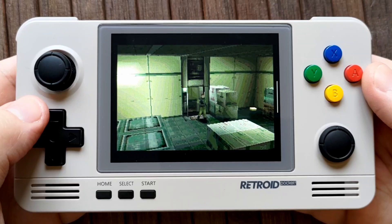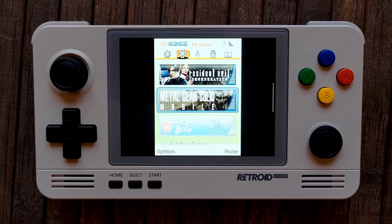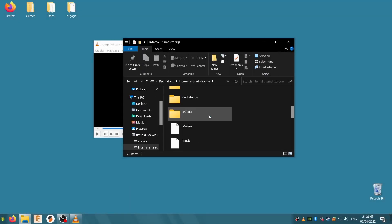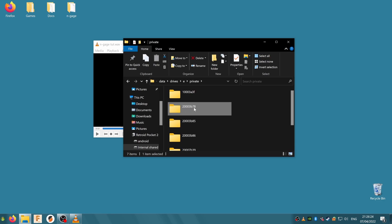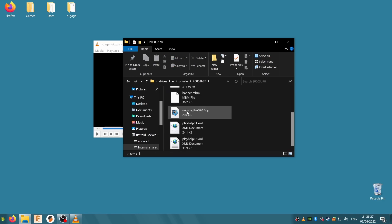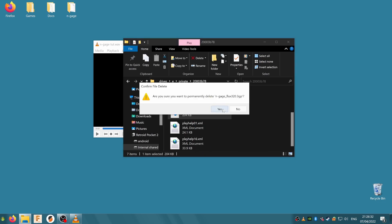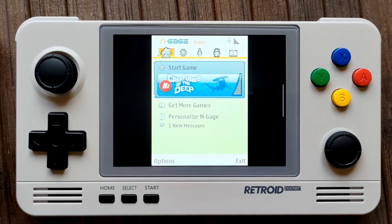Unfortunately, you can't add shortcuts for the individual games to Android for the 2.0 app, only the app itself. But once set up, it's quick and easy to get into a game — just browse to the second tab to see all your games. There's one more optional step to make life easier for N-Gage 2.0: open the EKA2L1 folder on your Retroid storage, then browse to Data, Drives, E, Private, and then the 20003B78 folder. Inside you'll find a .3gp file — this is the N-Gage 2.0 app's boot animation. You can delete this file and now every time you open the N-Gage 2.0 app, you'll jump right in instead of watching that animation every time.